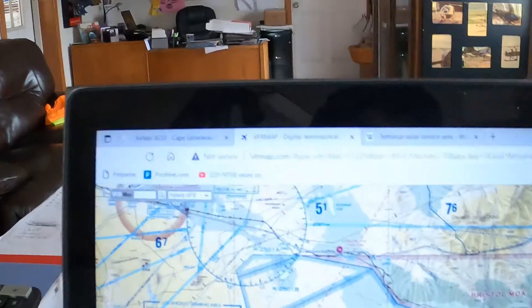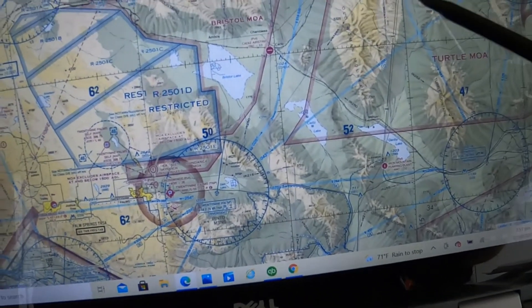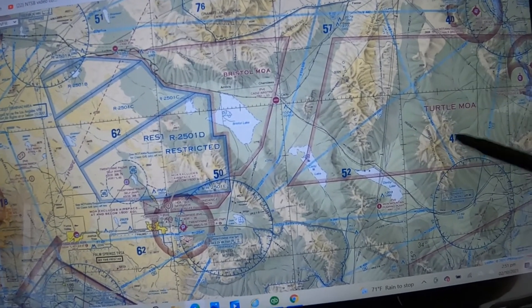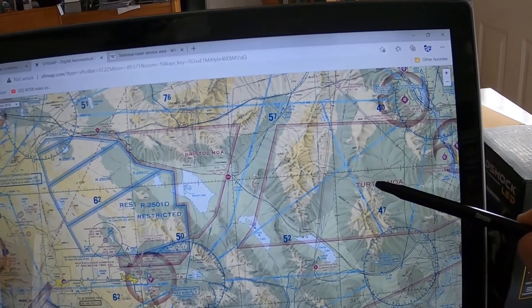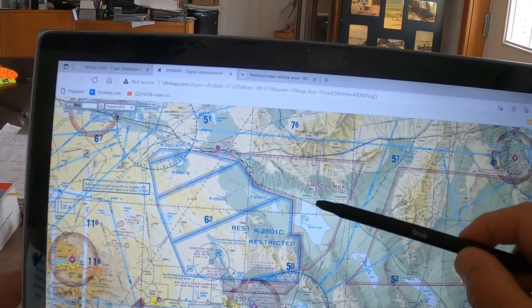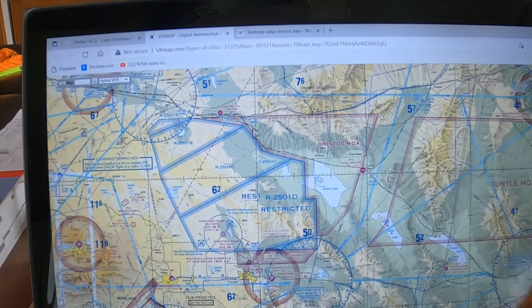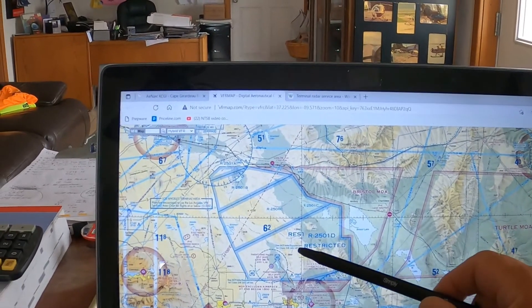Here's the Turtle MOA near Palm Springs — a large MOA. If the examiner points to it and asks can you fly here and who do you need to talk to, the answer is: yes, you can fly there, and you don't need to talk to anyone. No permission is required to fly in an MOA. Same applies to flying in the magenta shaded area — no one needs to be contacted.